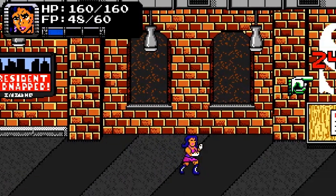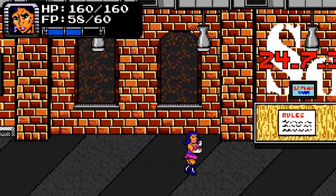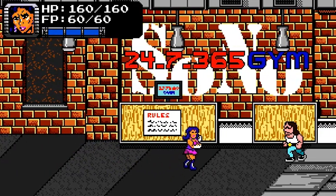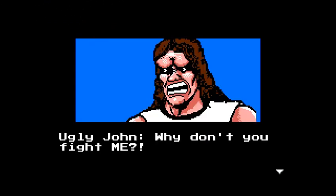Also, if you use too much FP in a combo, you might have less than 60 left over. So you've got to be a bit strategic in how you use your combo attacks. The game's definitely a lot more about strategy than just, as it says, mashing buttons.